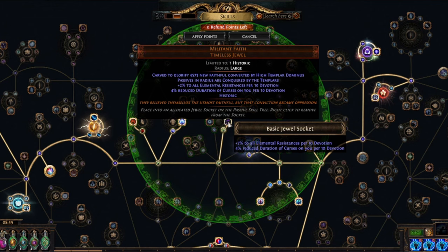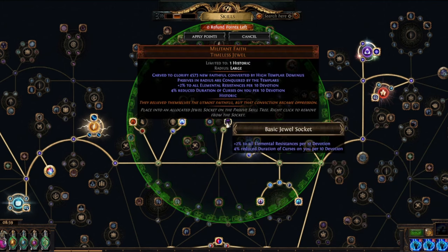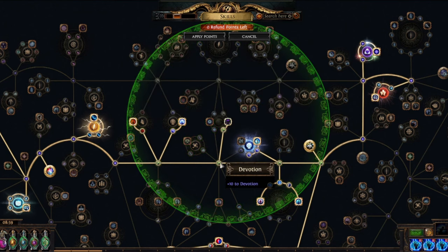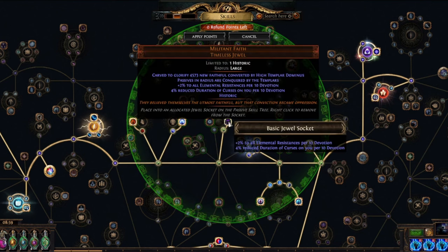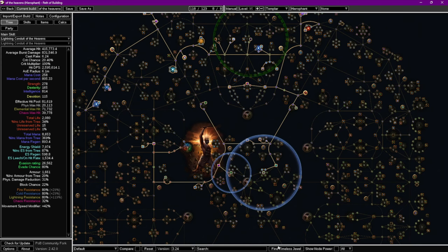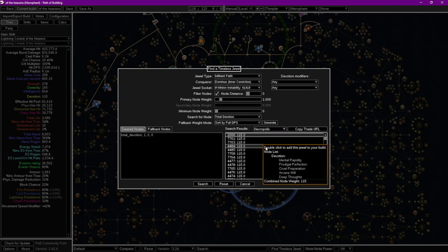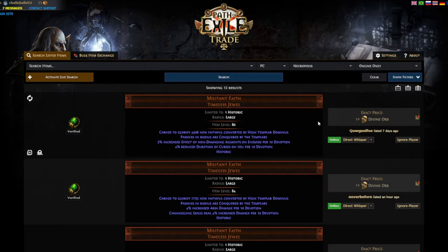For unique jewels we have a couple of different ones. First we're using a Militant Faith timeless jewel with High Templar Dominus on it, and that's for the Inner Conviction passive which gives us 3% more spell damage per power charge. As we always have four power charges, we get a boost of 12% damage multiplier from this. With this we also get two random stats per 10 devotion, and you get devotion from all of the passive points allocated inside the circle. You'll have to check out the number that works for you — in POB at the bottom you can find Timeless Jewel and set it up as you want. Do remember that for this build we don't want any of the bigger nodes to get replaced, so search for total devotion as high as you can and then look for the top ones. You can mark a couple and then copy to trade to start looking for the one you want.